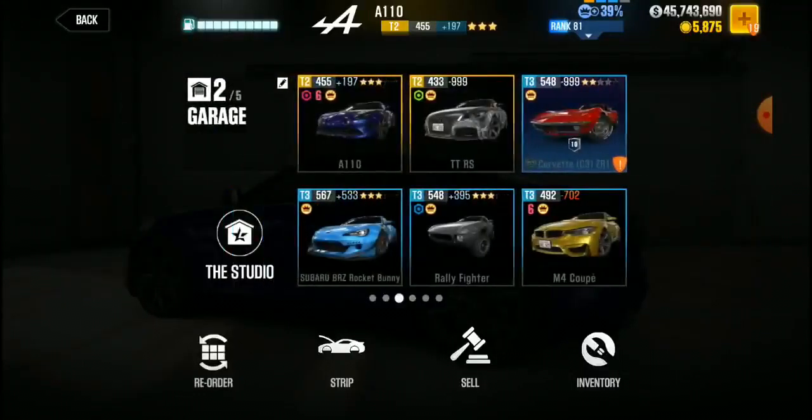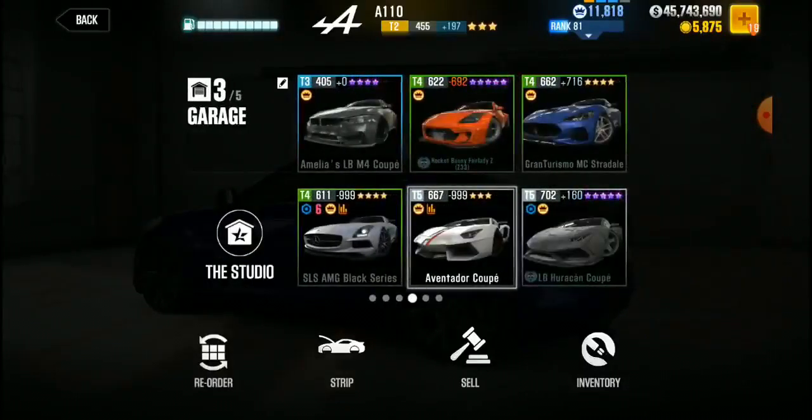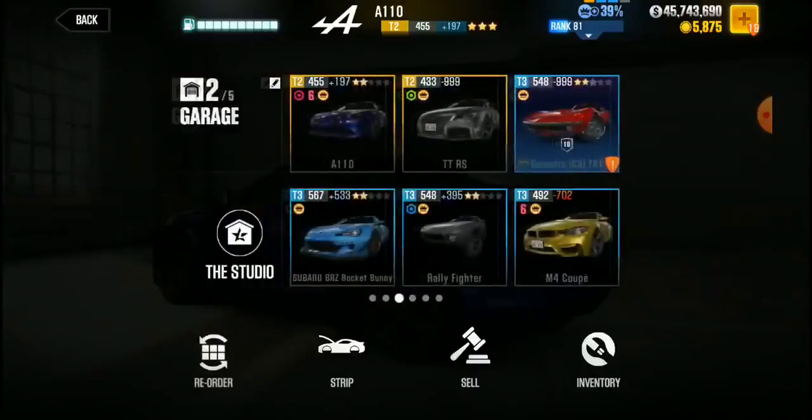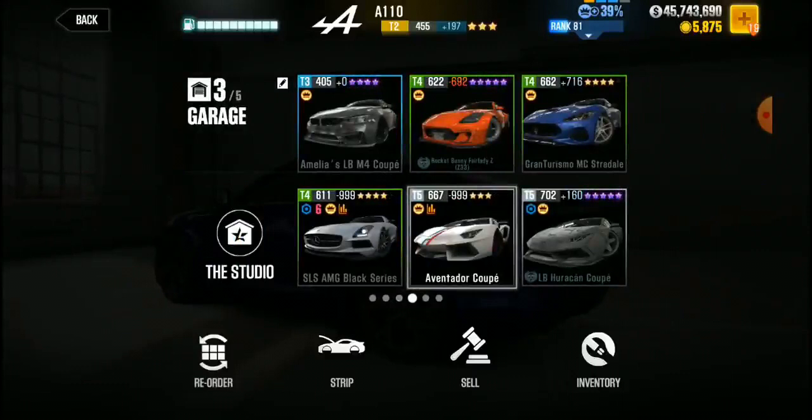Now a great car to start with is the M4 Coupe — this car would take you so far. You can buy other cars and strip them and things like that to get more fusion parts. Fastest T4 is this Rocket Bunny. Fastest T5 is my Ventura. The reason why it is my fastest is because I have it almost completely fused. I have one Stage 6, so that's why it's faster than this LB Huracan Coupe.